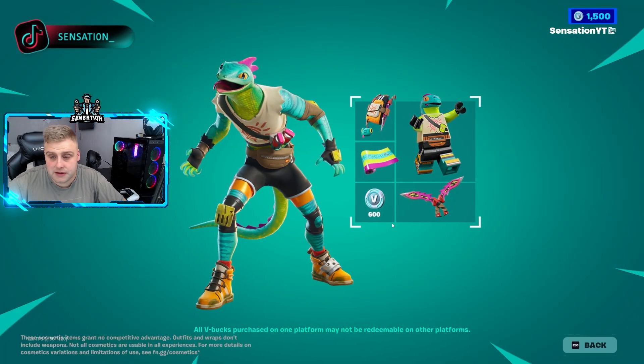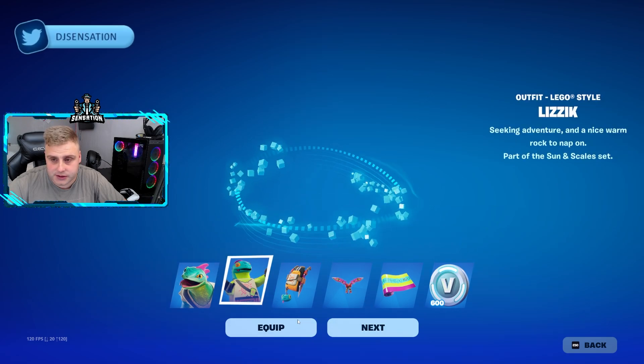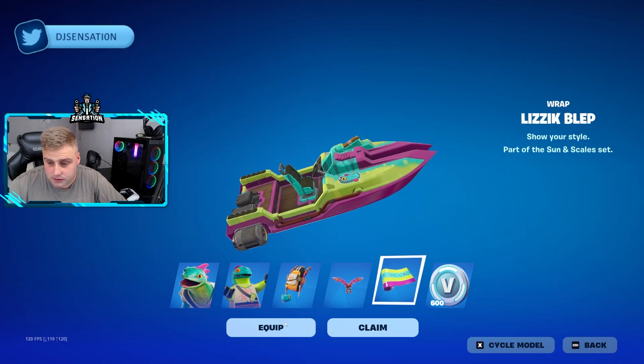I've got some Epic Rewards so I can actually spend some of my bucks as well — 51p — so let's go and buy this. The transaction's going through right now in the background. So early in the morning, guys — I jumped on because I saw someone purchased it. Let's go! Back here we go — Sun and Scales. We're going to equip that new skin, we're going to equip the Babbling as well, we're going to equip the Jewel Wielders, and we're going to equip a wrap.